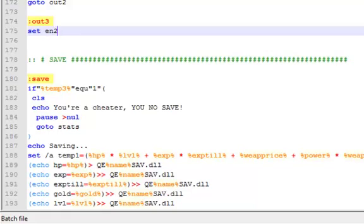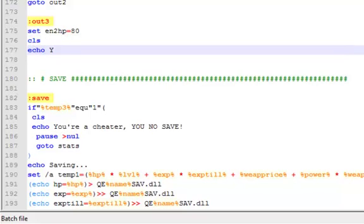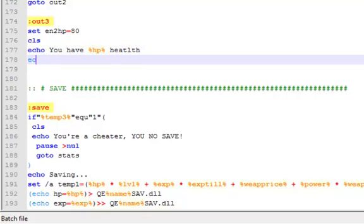Set enemy 2 HP equal to 80. CLS, echo you have HP, health. Skeleton has ENhp, EHP.